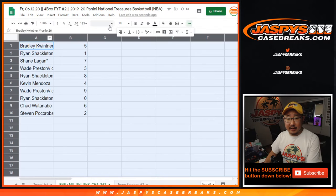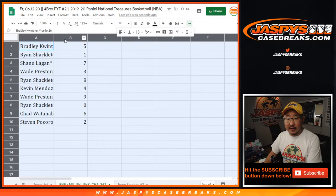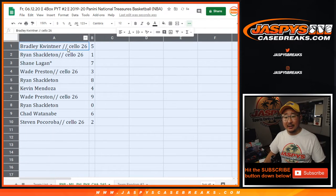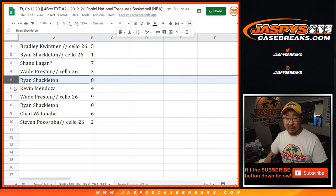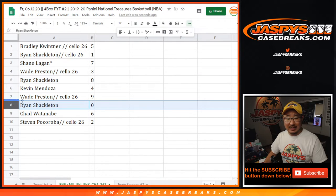Let's pop that in there. Let's get the font adjusted here. There we go. So Bradley you have 5, Ryan you have 1, Shane with 7, Wade with 3, Ryan with 8, Kevin with 4, Wade with 9.